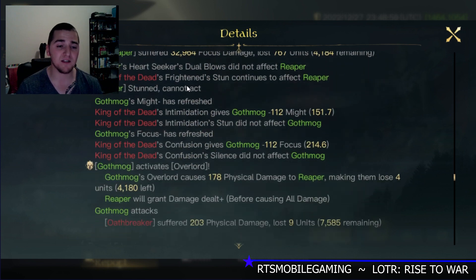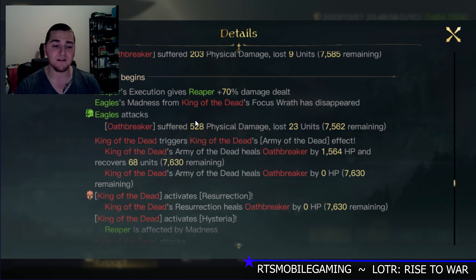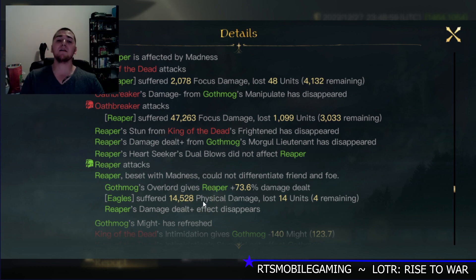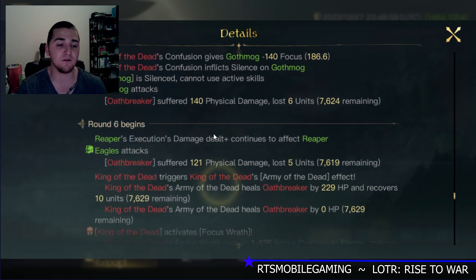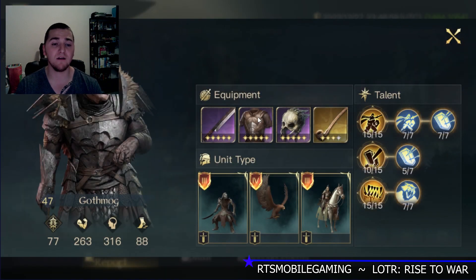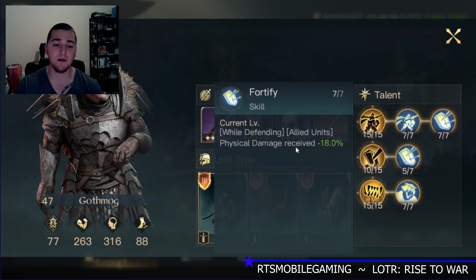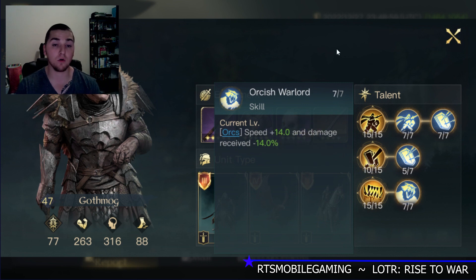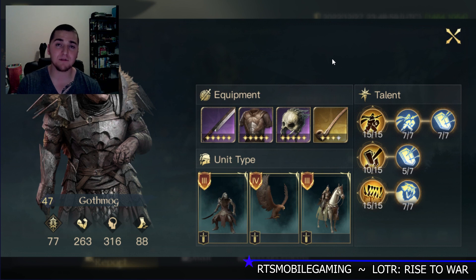The damage just keeps coming in. At least in round five Frightened is gone — it's time for the Reapers to deal some damage. They're afflicted by Madness and hit their own units! The Reapers finally get a chance to deal some damage and they hit the Eagles. The Oathbreakers are hitting like rocks — yes, they're dealing focus damage, and Gothmog reduces focus damage taken, but really I'm only reducing focus damage received by 14% from Orcish Warlord. Therefore his units are hitting like absolute domination.